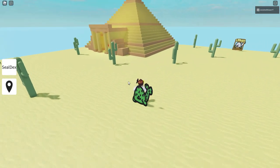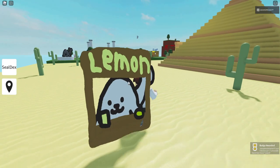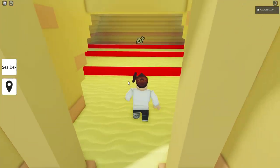Oh, there's a cactus. That is an awesome cactus seal right there. A lemon seal? Look at this — how nice is this? It's a nice cold lemon seal on a hot desert day. Nothing beats it, I tell you. Nothing.